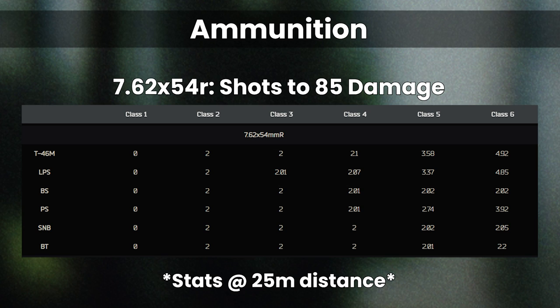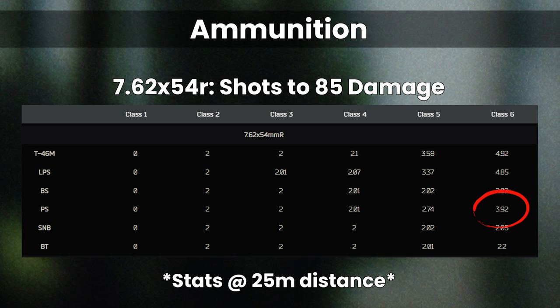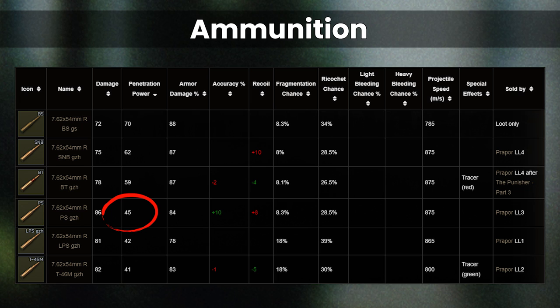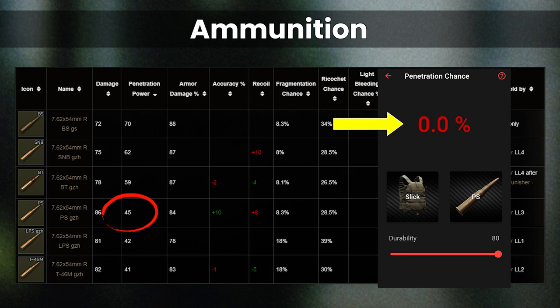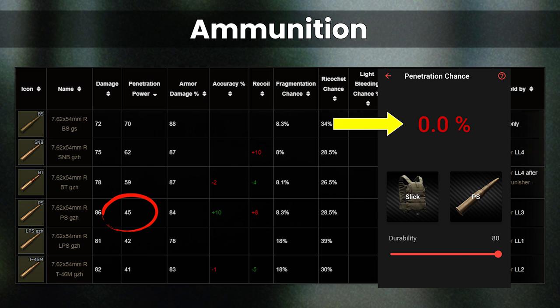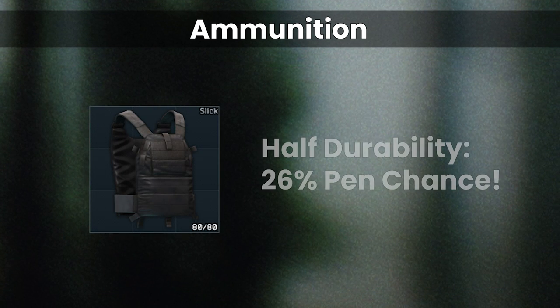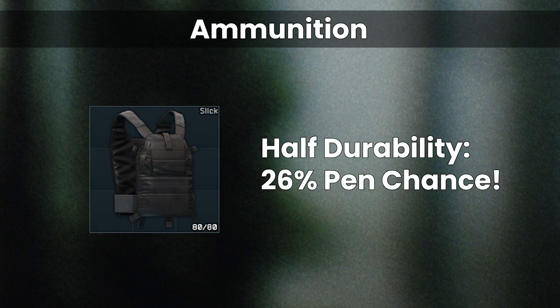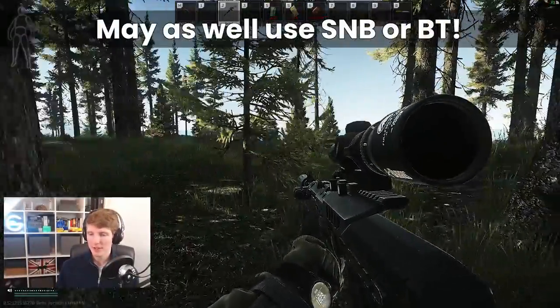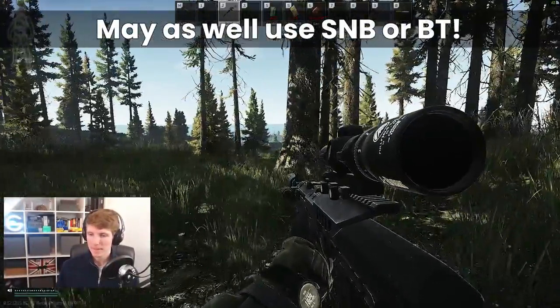What about PS? The vast majority of the time, PS takes 4 hits to kill through class 6 due to its much lower penetration value. PS has a literal 0% pen chance versus a full durability class 6, so requires armour damage to be inflicted before it can kill. At 50% durability it's still only a 26% pen chance. Running into class 6 is unlikely, but given all the rounds 2-shot otherwise, you may as well have SNB or BT.